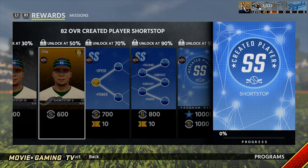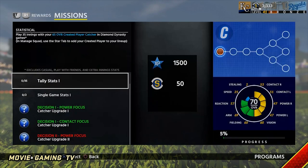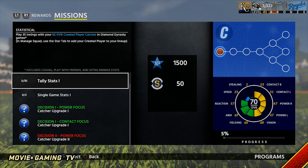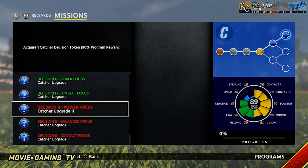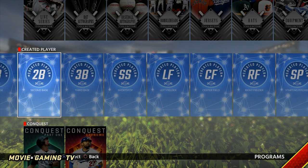Another position you could try to boost up would be catcher. If you get the catcher archetype, you can make a catcher with a bunch of power and a bunch of speed. It wouldn't have 99 speed, but maybe you get it up to 50 or 60, so it'd be a pretty fast catcher.